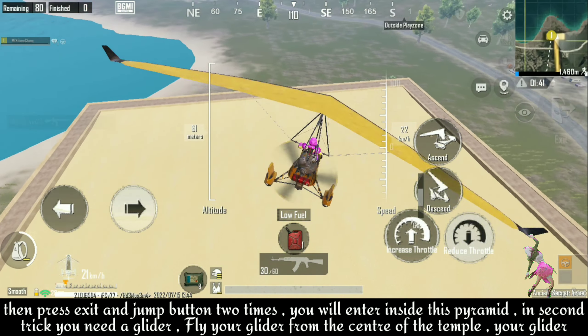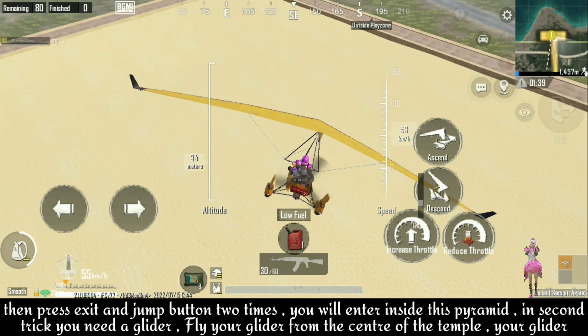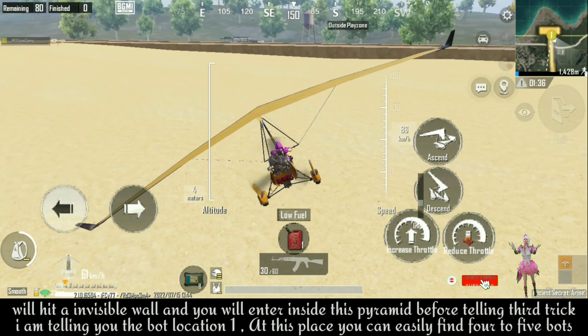For the second trick you need a glider. Fly your glider from the center of the temple and your glider will hit an invisible wall and you will enter inside this pyramid.